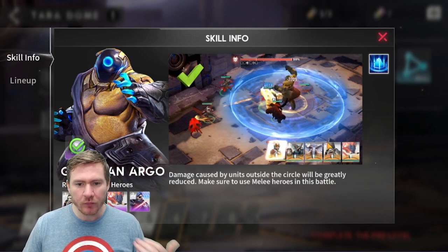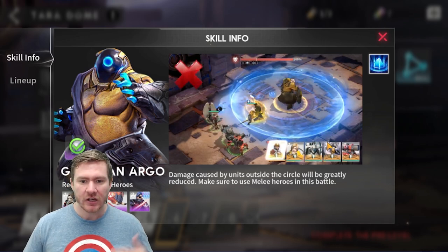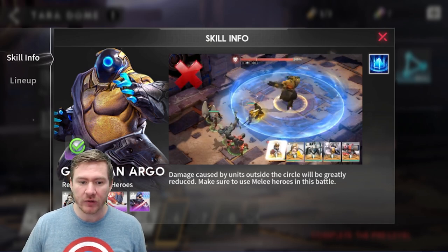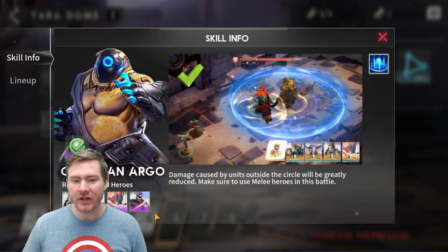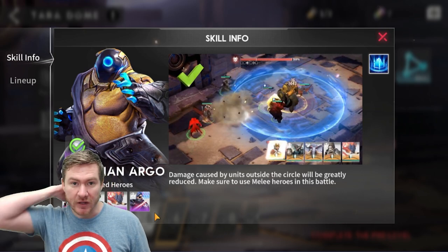So what you want to bring to this dungeon is melee characters — assassins, vanguards, and certain summoners like Mooka are going to do really well in here. You want to make sure you're not bringing AoE champs. The only champ you really want to have outside the ring is going to be your healer.